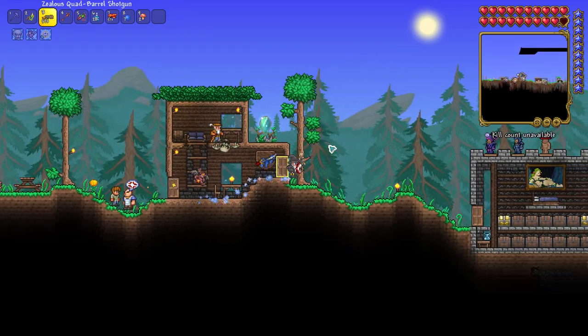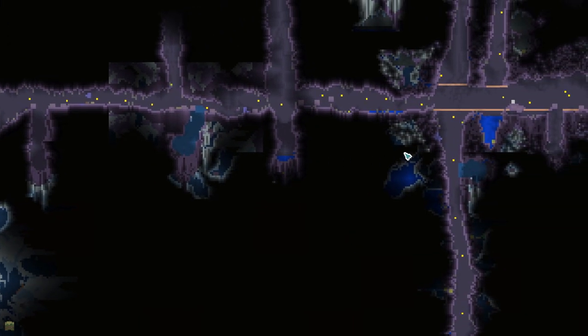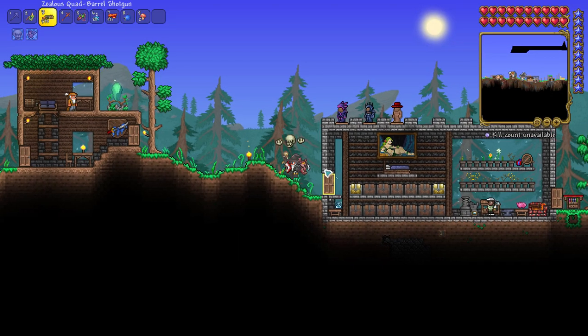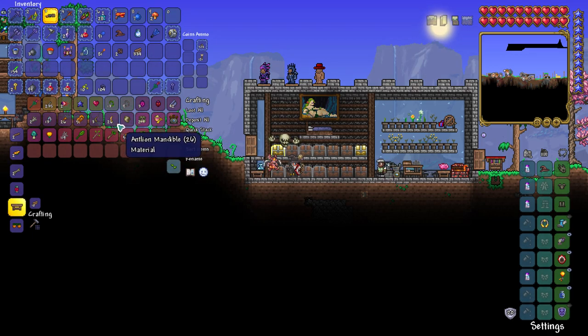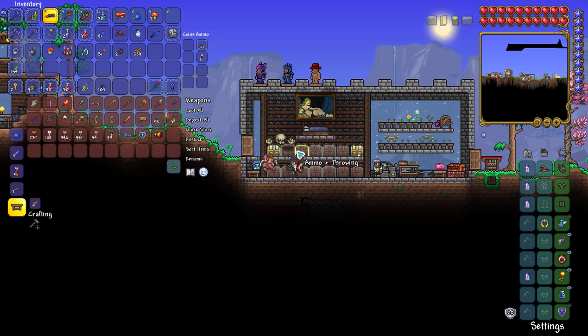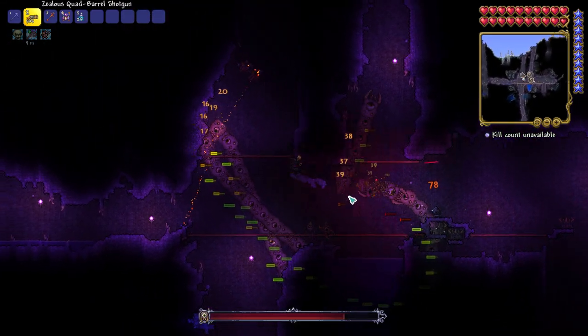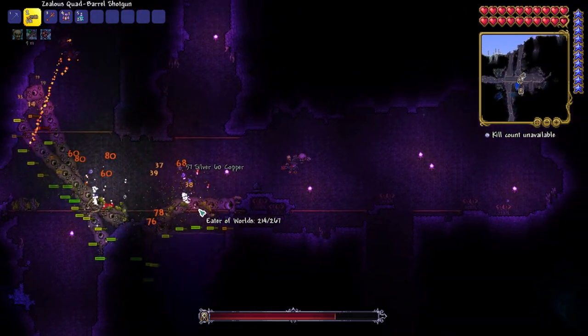Well, we can set that up today. Let me just check in my corruption. I was going to see if I had a natural spawning amount of orbs, but I don't. Have I got enough stuff to maybe spawn one in myself? I only just clicked that you probably want to see this. I just started the fight — I didn't really think about it, but here is the Quad Barrel Shotgun against the Eater of Worlds.